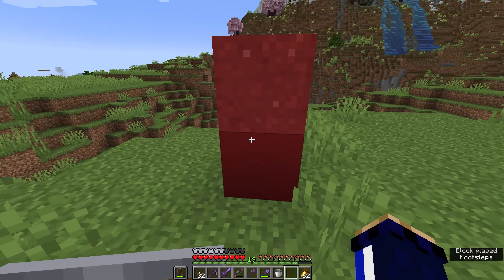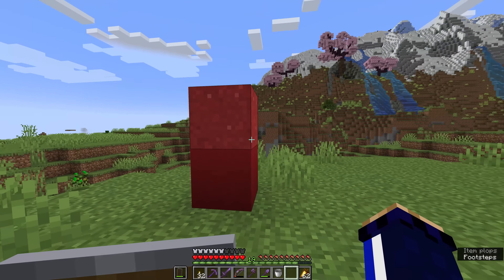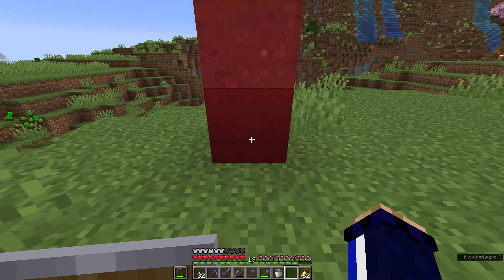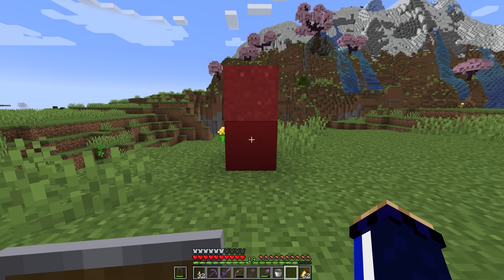Over here we're going to make a temporary display of each of the concrete and concrete powder colours so you can compare them, because the textures are quite different. The red concrete powder is lighter and has that grainy sand texture, while the red concrete block is a very saturated red with almost no texture. It's a very plain looking block, which makes it ideal for solid colour walls or backgrounds.